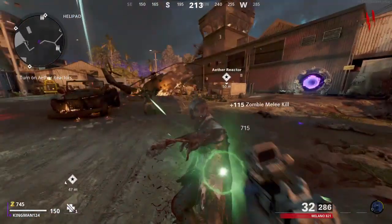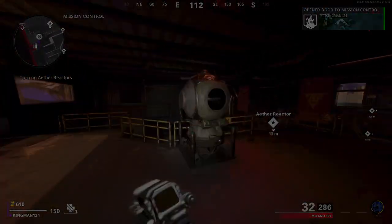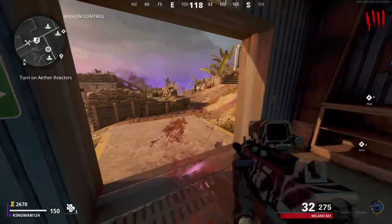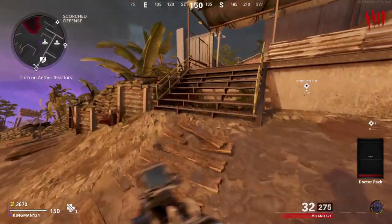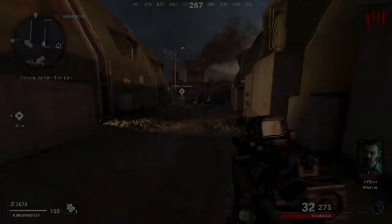You want to save up more points, then buy this door right here, and activate the ether reactor. Once you've activated it and done that, go through this door — it will be open — and make your way over to the glitch. It's literally that easy.